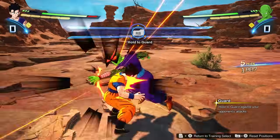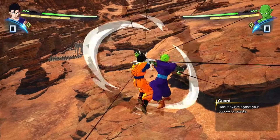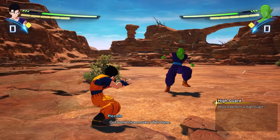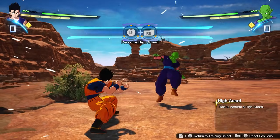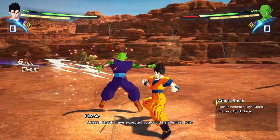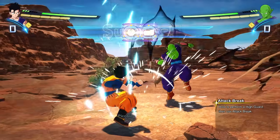Now let's move on to basic defending. R1 is your block button. You guard neutrally by default just by holding it. If you move your stick up or down while guarding, you will guard high or guard low. If you guard the correct direction of a charged attack, you actually create an opening for a counter attack, turning the tables on your opponent. You can also use the block button to teleport out of enemy attacks and counter them — that's complicated if you're a beginner and we'll cover that in a bit.